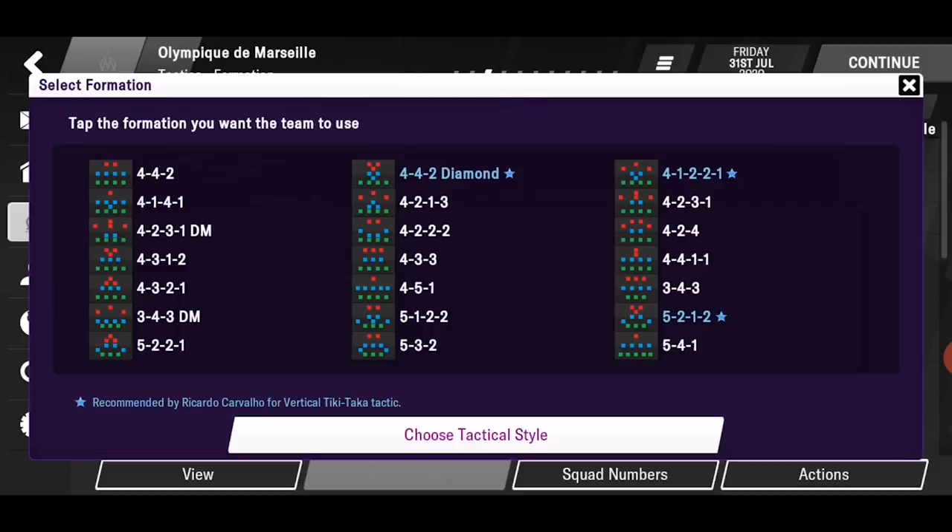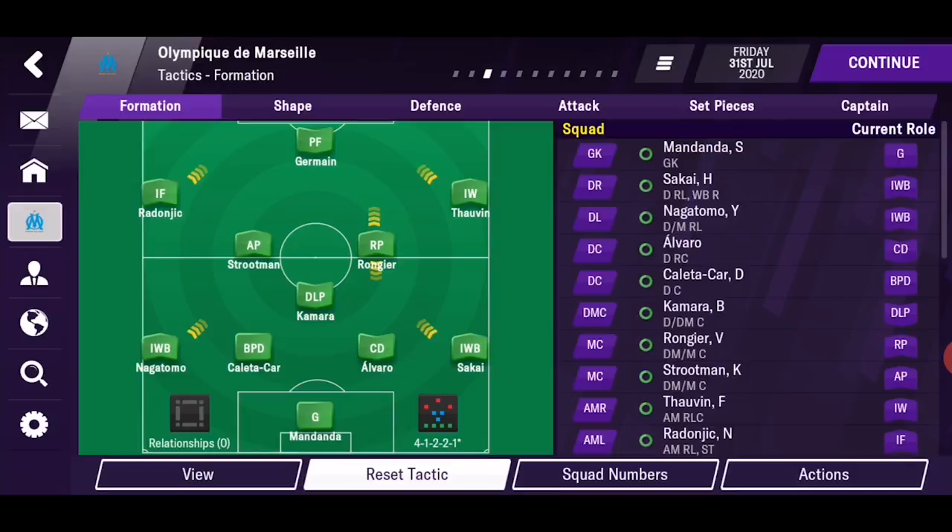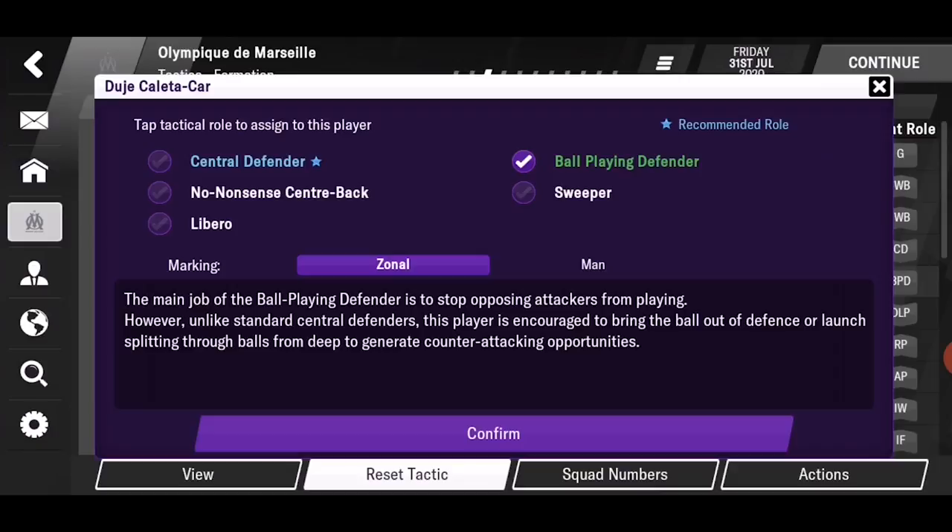Next are the formations, and we get a ton of options. Two are highlighted by Ricardo, my assistant. And that's basically it — you are good to go. If you want a quick game you can change a lot from here. This year there are new tactical roles.